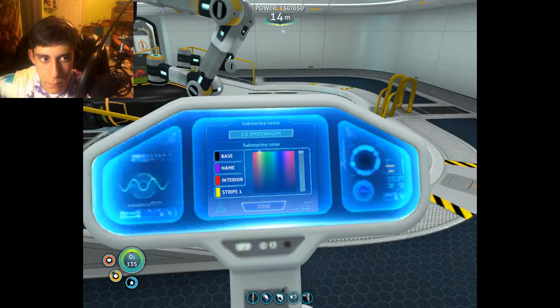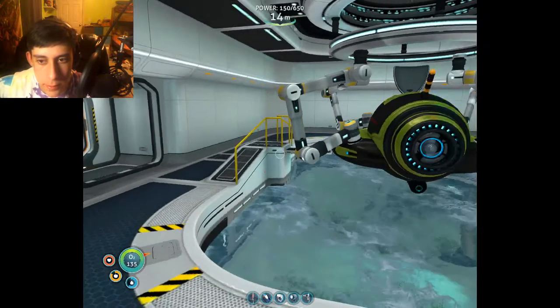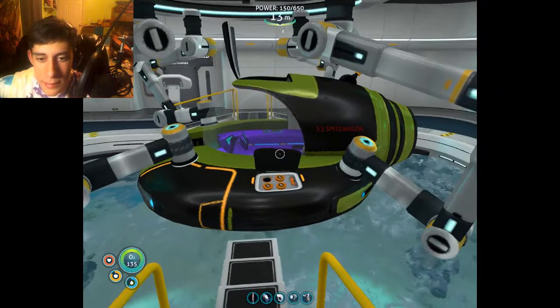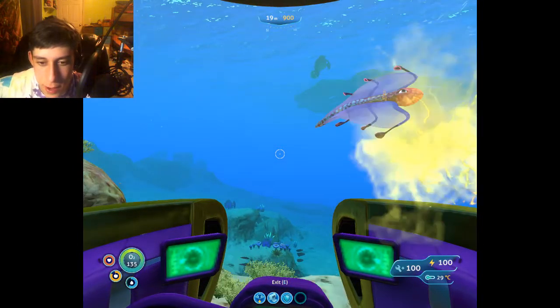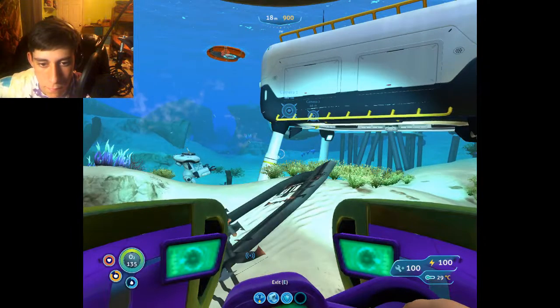Oh no, I messed up the color. So interior — I'm gonna make that purple, and then the name will be red. Okay, I think that's pretty good. Yeah, that's looking pretty good. The SS Speedwagon. Very nice.